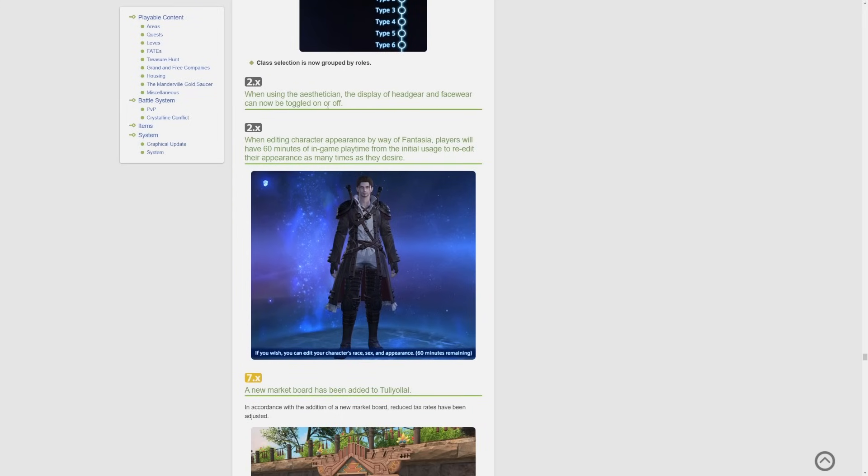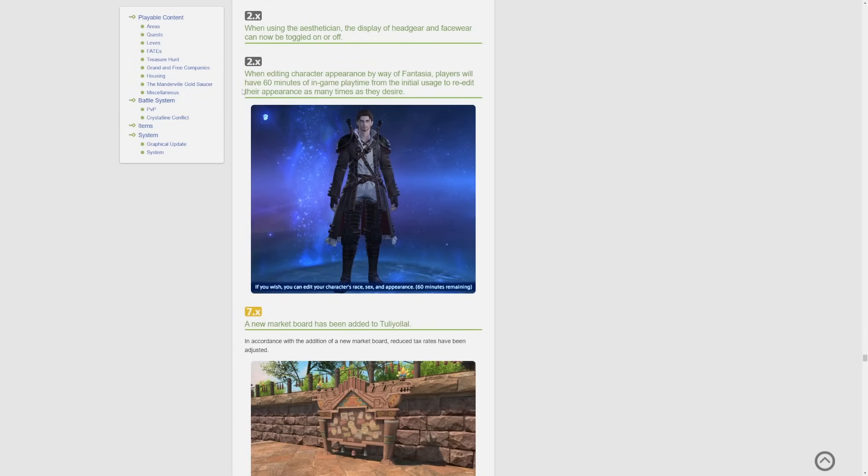When using the esthetician, the display of headgear and facewear can now be toggled on or off — which is so nice because sometimes you forget to take your hat off and you just want to see how things look without it.